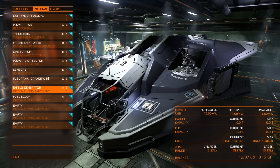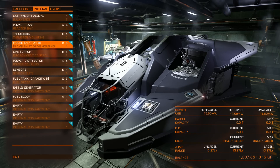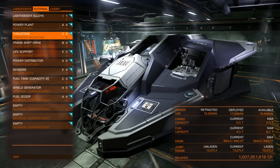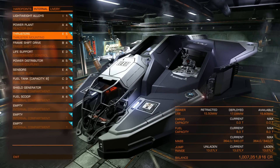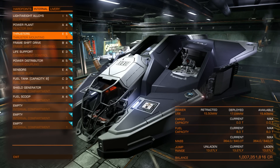Because boosters are eating your power, you will be forced to have on your ship much worse modules than usual: class B frameshift drive, class E thrusters. I did not buy any armor, to not make my ship even heavier, so my jump range is around 13 light years now.